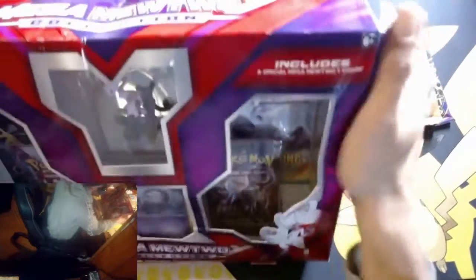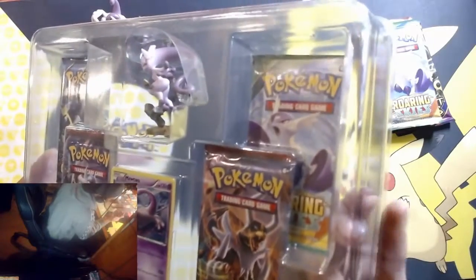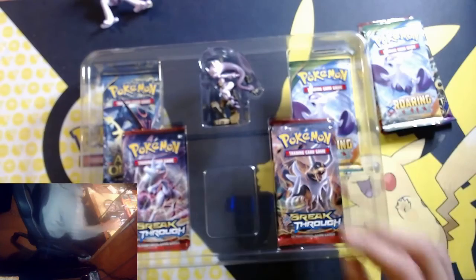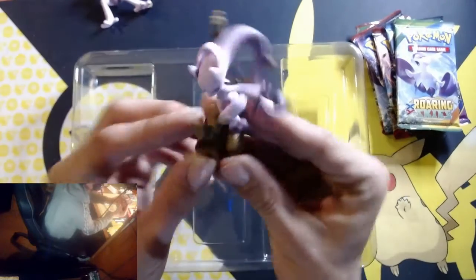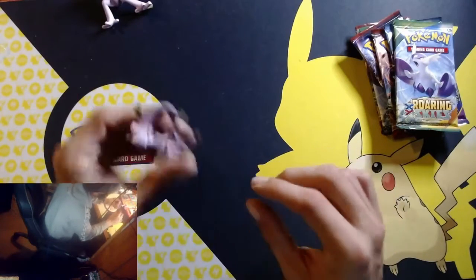These are the same packs in the Mewtwo Y set. I wanted to keep these sealed at first, but they came all beat up so I figured I'd just open them. They were really decently priced. There's the card on the Mewtwo Y, and the figure — kind of cool. There's little rocks coming up by it, like a base thing.